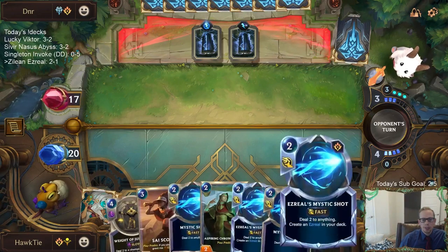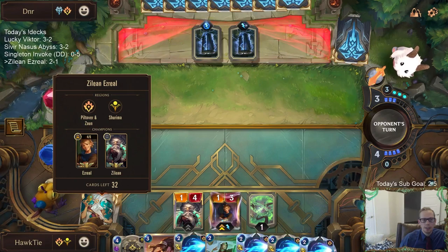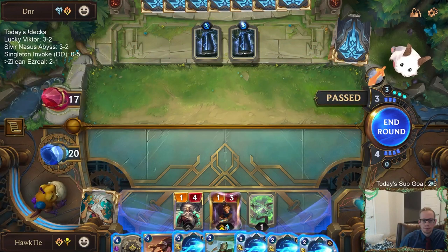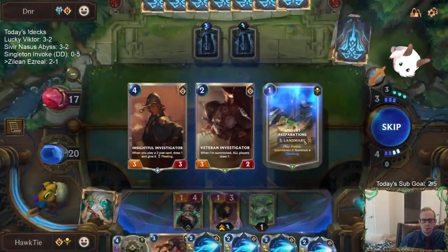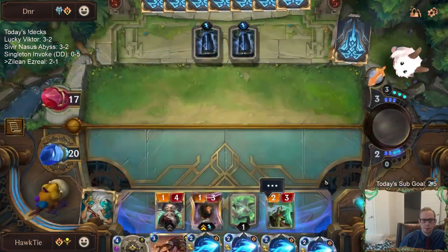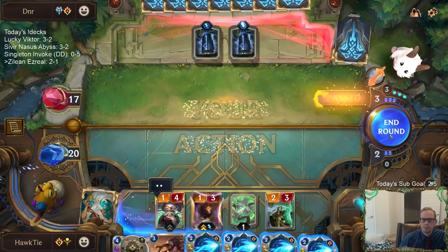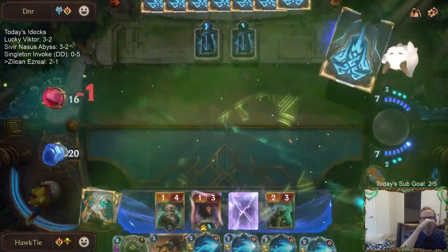Keeping this Weighted Judgment available for Puffcap Peddler. We have three Ezreals in our hand, and extra Ezreals are kind of nice — they can put Ezreals back into the deck that wouldn't have Puffcaps on them. Taking the Ancient Preparations because it costs one mana, one of the cheapest cards we can have since we're drawing so many cards each round.